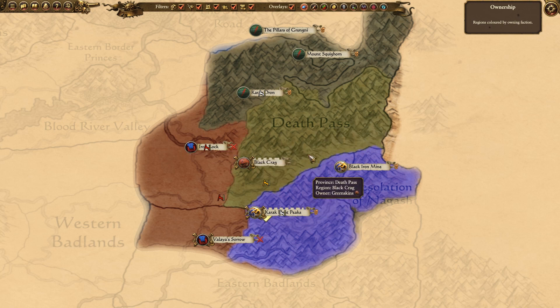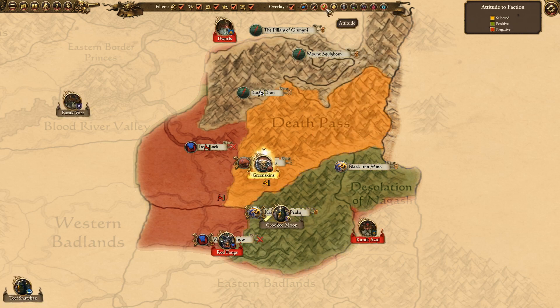On the campaign map your starting area is known as the Badlands with Black Crag as your capital in the province of Death Pass. Dwarves and green skins surround you with Scabby Eye, Red Fangs to the west, Karak Azul to the southeast, Crooked Moon to the south, and Blood Spears and Dwarves to the north. You start off at war with the Red Fangs, Dwarves, and Karak Azul. You also start with friendly relations with Scabby Eye and a non-aggression pact with the Crooked Moon.